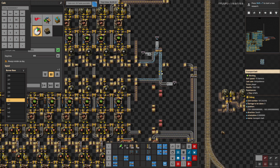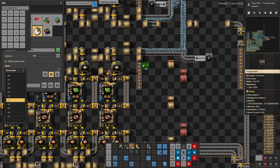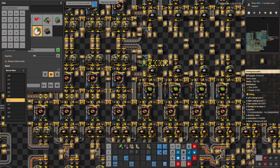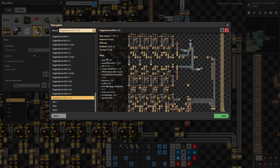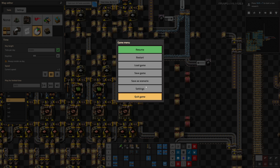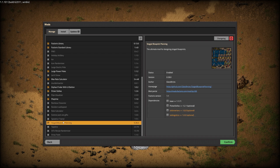Surely it can't get worse when our base becomes more complex — that doesn't track. Copper is here. I can't change which side it goes on. What do I use to edit stages of a blueprint? It's called Staged Blueprint Planning by Glass Bricks — I believe it's mostly designed for 100% speedruns like we're planning right now.